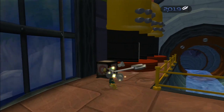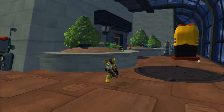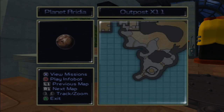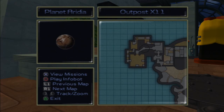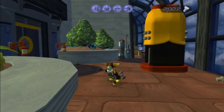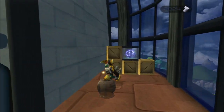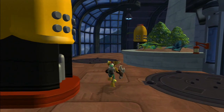We've got coordinates to Metropolis and now Outpost X11 — that's the one we just got. Let's quickly look at the map. We've just spent 500 bolts getting that infobot, but we had to buy it to continue and complete the game. Let's go down here and get these bolts.